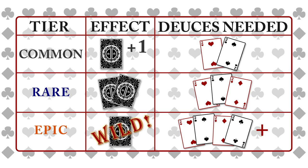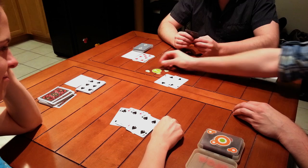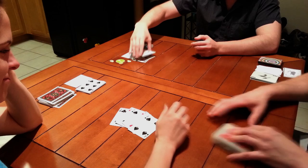Going back to our encounter — remember how we went over the target difficulty and the players had to draw for initiative? Well, now they get a deuce added to each of their hands, bringing the rogue's two deuces to three, earning a rare loot. But the druid's zero deuces turned to a single, which still doesn't earn her any loot. Better luck next time, druid.